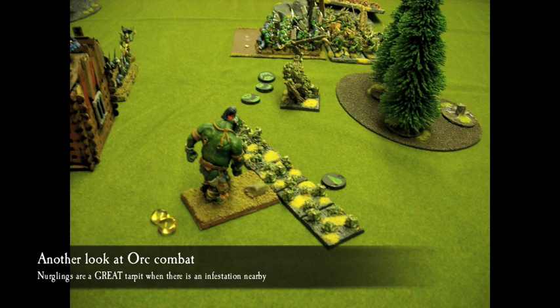That eighteen-inch leadership bubble is really good. I can see Empire armies running War Altars now having a giant Leadership 9 bubble — a thirty-six inch diameter circle — which is huge. Me and Dylan are a little more fluff players, and the Griffin has become more viable now that it has Thunderstomp and a thirty-six inch diameter leadership bubble. I'll call it more viable — not powerful necessarily, but more viable.